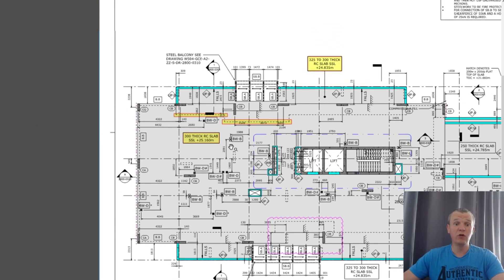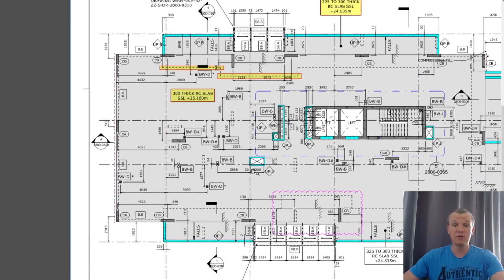Let them do the decking, and then hopefully before they let you on the decking you'll have time to prepare yourself — have a look at all the sections, drawings, and all the information. As there will be some Halfens and different castings coming into the slabs, you need to have it all in your head and get the drawings ready before you jump on top.